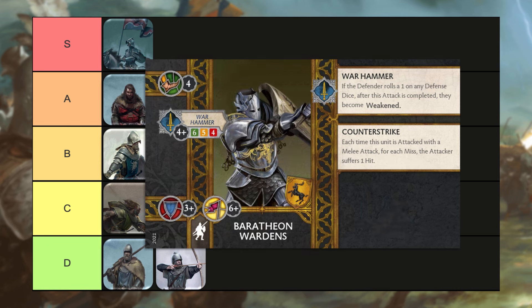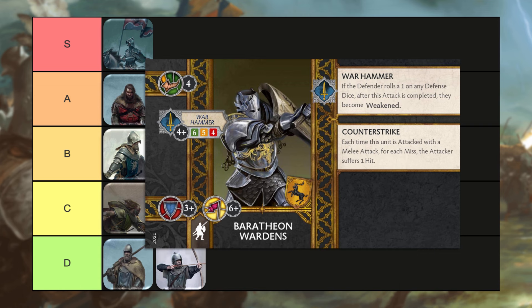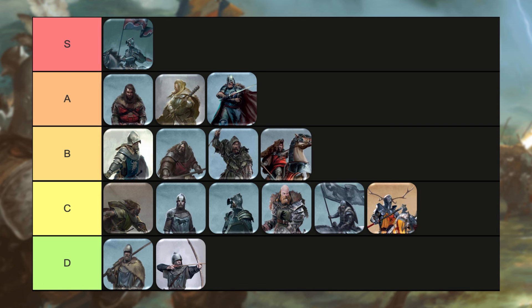Our next unit is the Baratheon Wardens, a five-point infantry unit. They're kind of in the same discussion as the Stark Sworn Swords. They are a point cheaper, but they're just not a terribly exciting unit. Counter-Strike does synergize with Disrupt from the Peasants, but if you already have a bunch of bodies on the front line with the Peasants, do you really need the Baratheon Wardens up there? And again, is this the one Stark and Baratheon unit you want to take? I don't think so. So these guys are unfortunately going to go into the D tier.